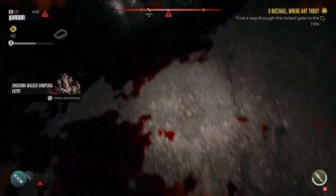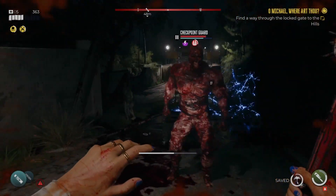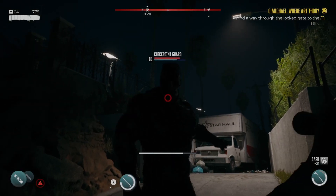Dead Island 2 was finally unleashed on the world after nearly a decade in development hell. After originally being announced and confirmed by PlayStation at E3 in 2014, the game went through the hands of three different studios before finally landing on the doorstep of developer Dambuster and publisher Deep Silver.